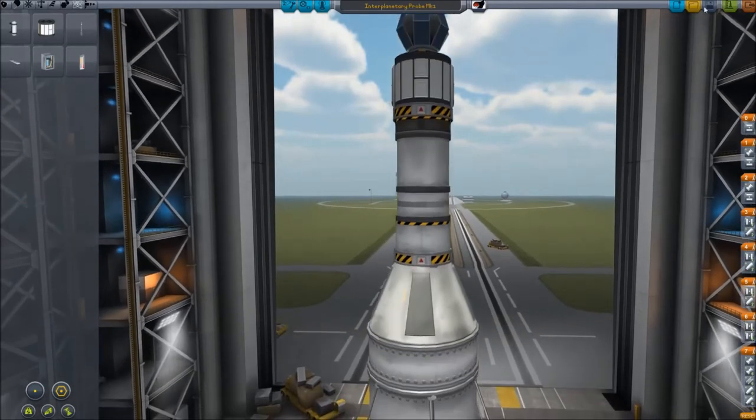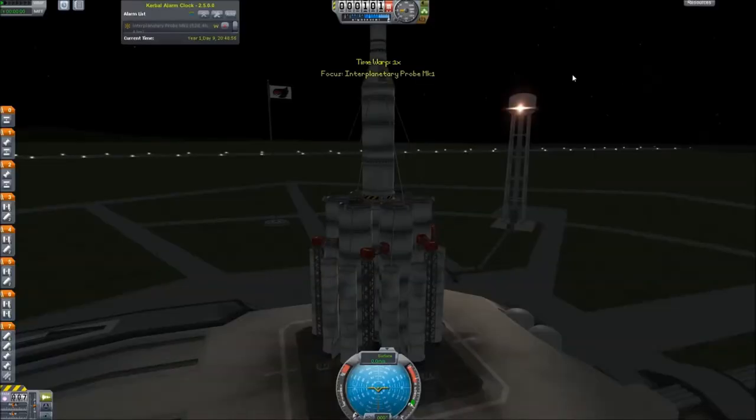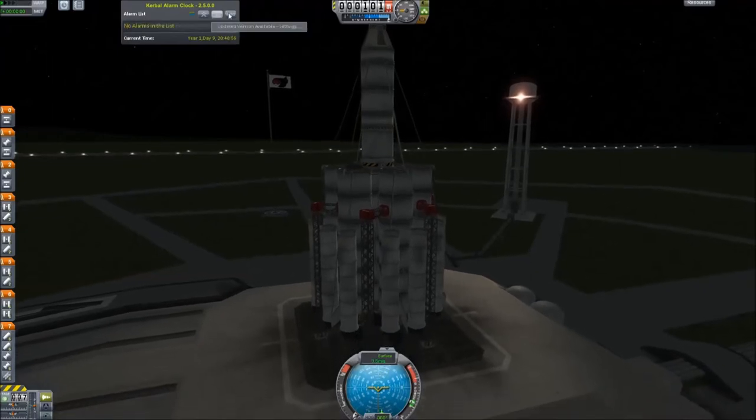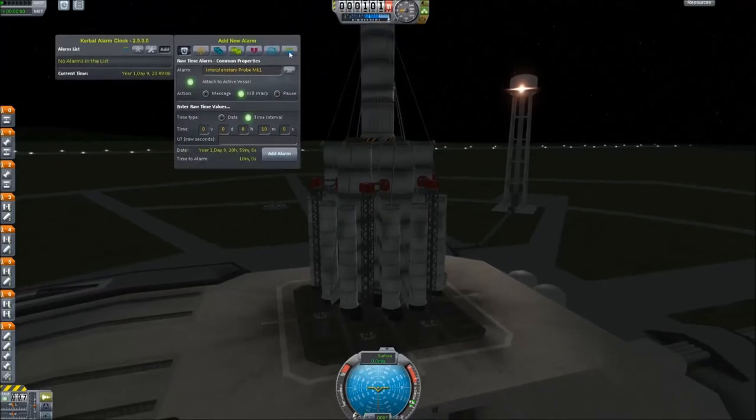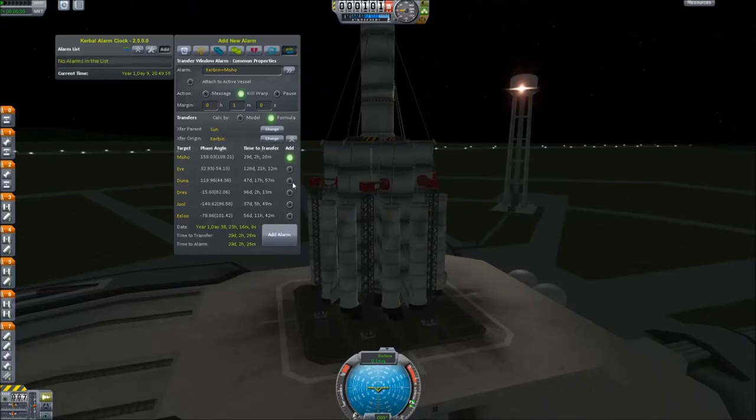Alright, so I think we're going to take this thing to Duna. Let's look at our transfer window alarms — Duna is 47 days away. That's a pretty long time, considering this is only like our seventh or eighth day in this career in Kerbal time. 47 days is a long time for our guys to be sitting around doing nothing, but they can do it.